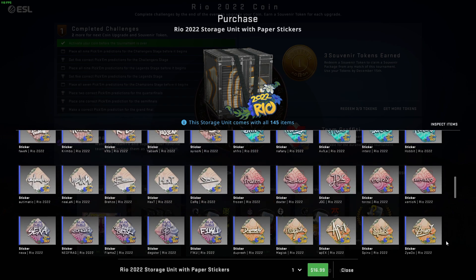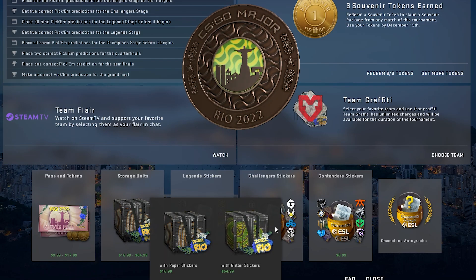Let me know what you guys think about this down below. The first one is $16.99 USD, which I think is kind of pricey. The next one up is the Rio 2022 but with glitter stickers.